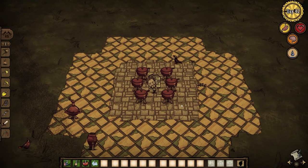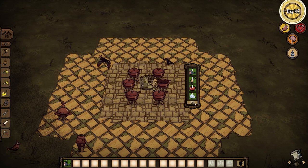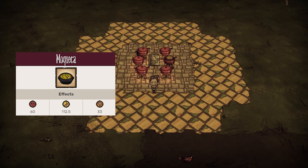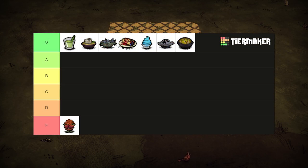Now this is a fishy stew. One fish, 1 onion, 1 tomo root, and some ice makes moqueca. 60 health, 112.5 hunger, and 33 sanity is insane for the ingredient cost. Better than seafood gumbo, which is what you would have gotten if you were any other character. S tier.